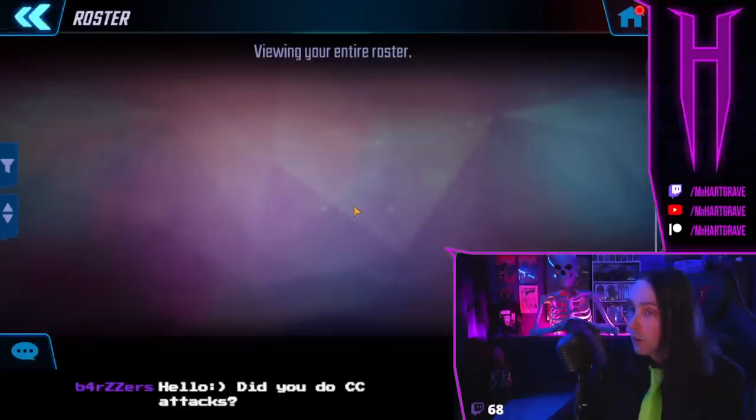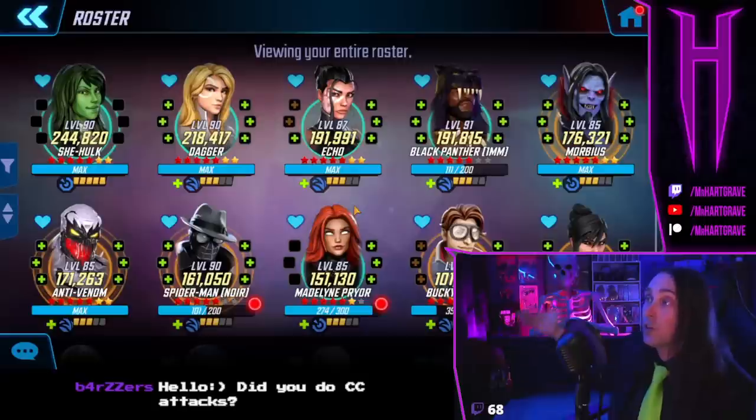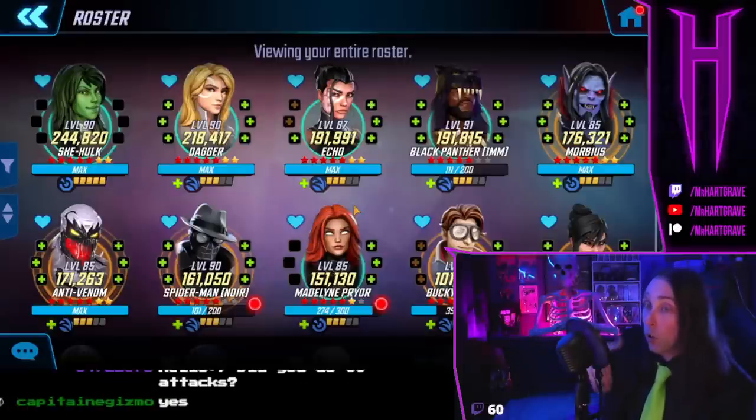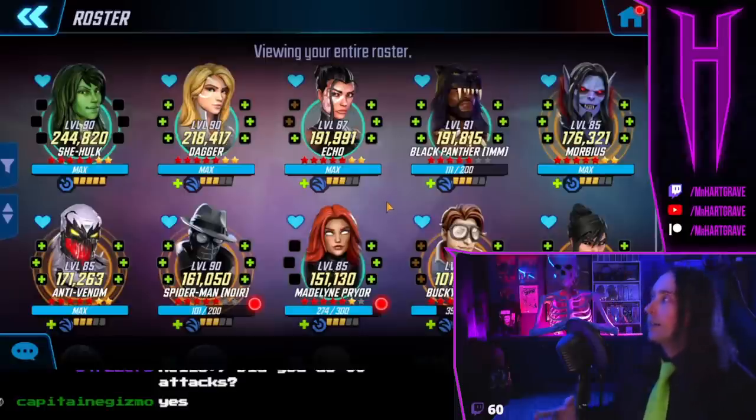Every day instead of shards, I farm training orbs and gold orbs. If you still have really good characters you're farming shards for, that's probably worth it. But if you're done farming useful characters — Black Panther one-millimeter, Spider-Man Noir, Madelyne Pryor — they're not going to do anything for my roster if they have another yellow star. So it is my priority to farm gold orbs and training orbs, because gold orbs and training orbs are far more valuable than almost any shard out there unless you're farming something really super important and meta.